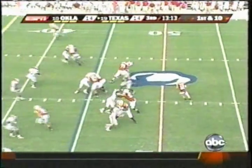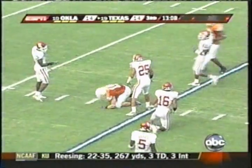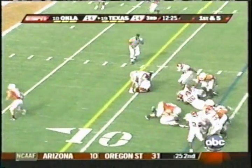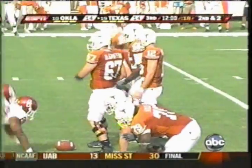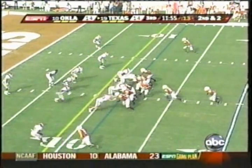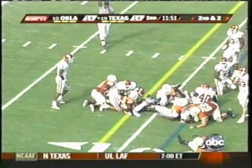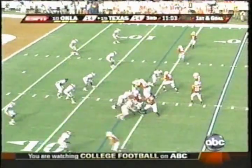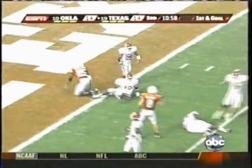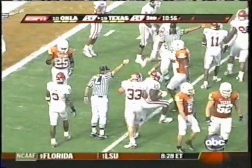Under center is McCoy. Fakes the handoff to Charles. Throws it down the middle — caught. That's Finley. Down to the 19-yard line. Hand to Charles over left tackle, tripped up at about the 11-yard line. Wide receivers left and right. Give to Charles down the middle, inside the 10 — first down at about the 8. McCoy, hand off Charles on the reverse, left side. 10, 5 — touchdown! He fumbled it! And the Oklahoma defense recovered. Holy cow — looked like he was going in at the 1. He was stripped and the ball went backwards to the 4. Gerald McCoy fell on it.